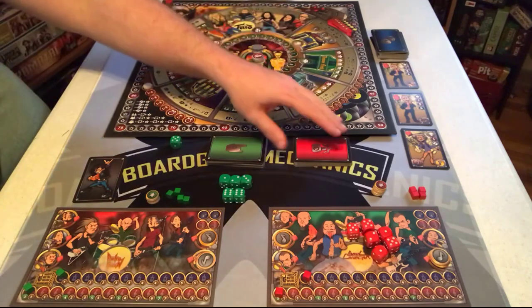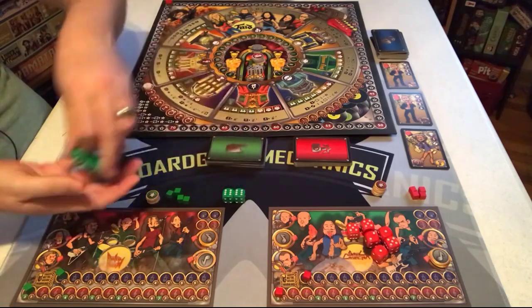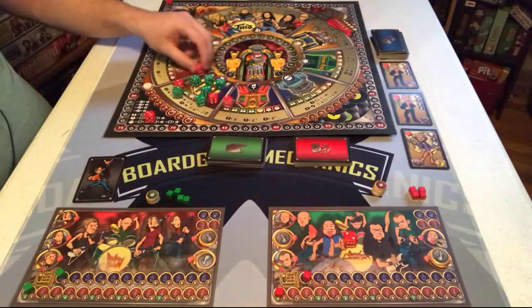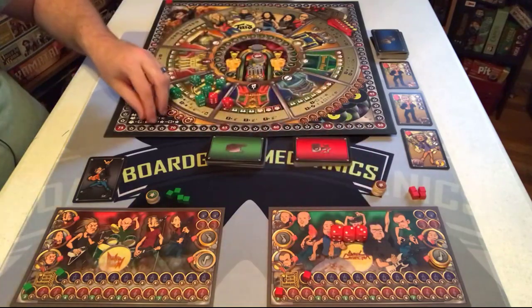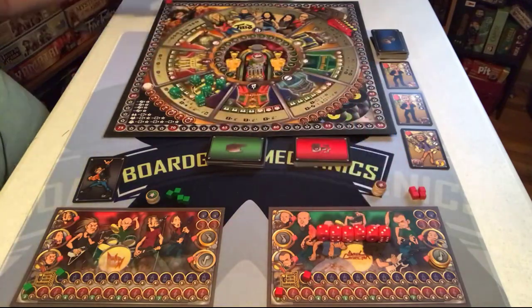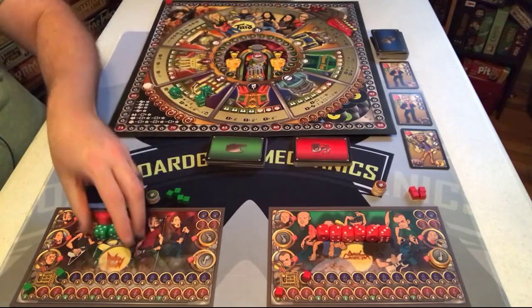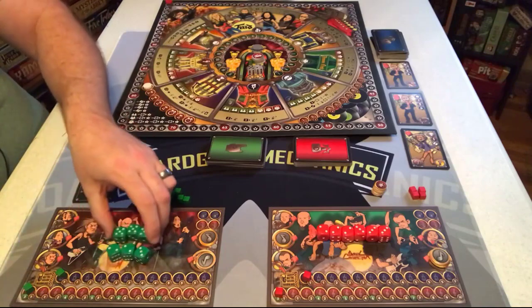Each player rolls their dice to start. The value of the dice doesn't really matter much. Also, the Turbo space - that's where you go with 5 dice, and it lets you go on tour with Turbo and score a pile of points. We may not get to that in this runthrough, but just know if you go there it's going to do some awesome things. Green is the first player because they have the first player token.